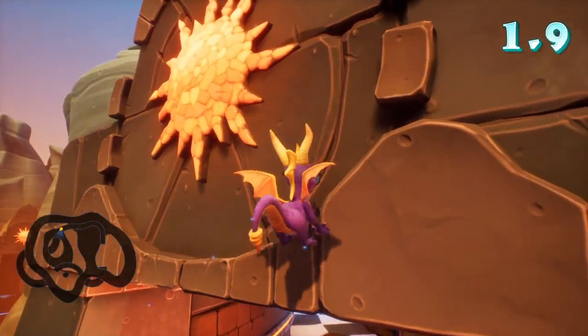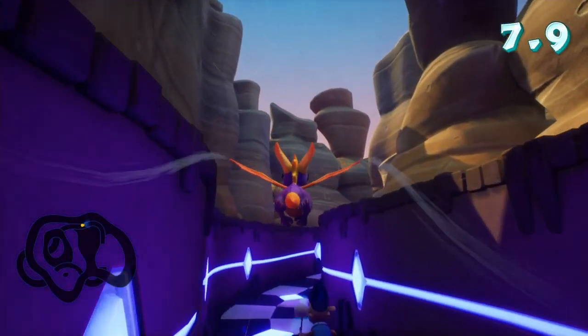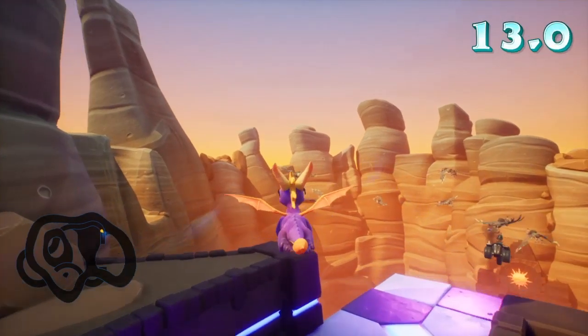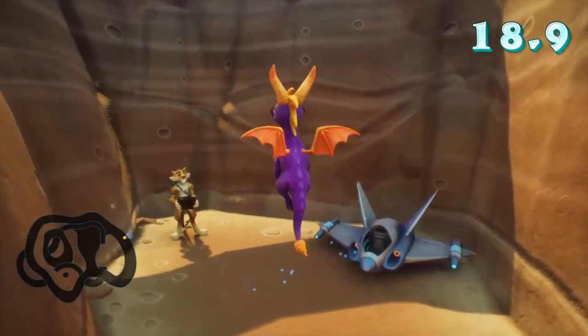So let's go ahead and find the hidden orb challenge. Should be able to just fly — which way are they going? This way, yeah. Should be over this way where the condors are. Or vultures? Condors? I can't tell the difference. Anyways, it's going to be over here in this little opening. There's Hunter.